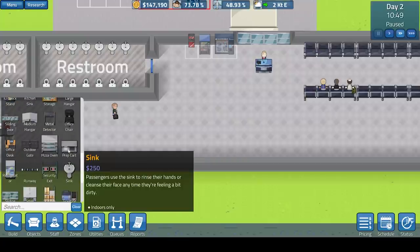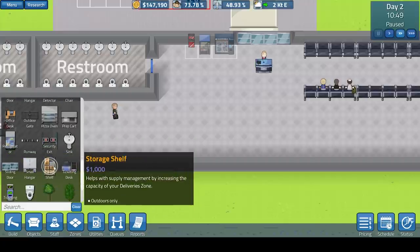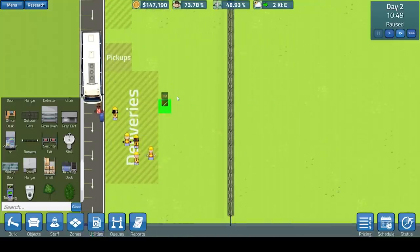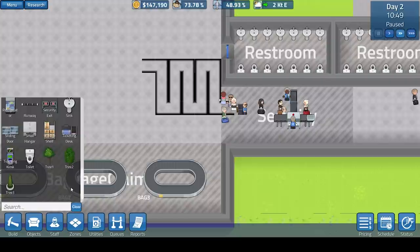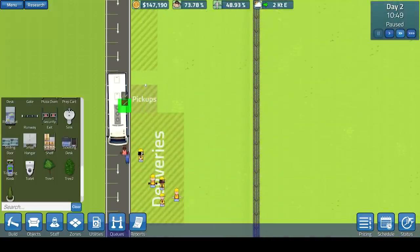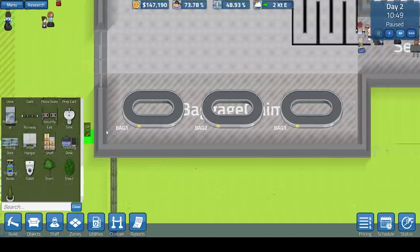We do have extra items like refrigerators for the cafe. With the delivery zone, we could get in a delivery block and put some storage shelves in. Trees are nice at the start of the airport — they will help with the environment factor. The drop-off areas and pickup areas can be increased to actually increase the demand of passengers coming in and out of your airport.